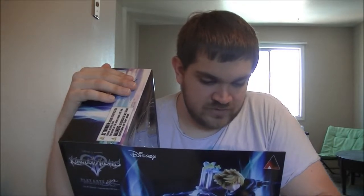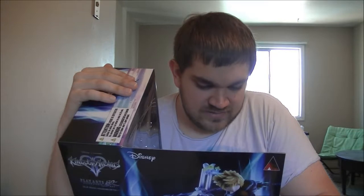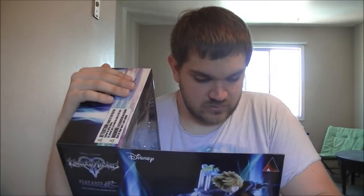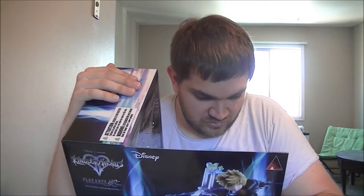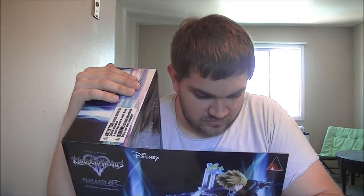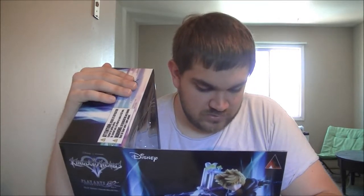Roxas is Sora's Nobody, created when Sora became a Heartless for a brief time. Roxas remembered who he really was — the 13th member within Organization 13, the Key of Destiny. Forever bound to Sora, their keyblade skills are near equal. Will he be able to regain his heart in the fight against Sora? Roxas is a keyblade-wielder whose skills are close to equal with Sora's, and in the same way he can use the power of light to summon his keyblade to his right hand. His fighting style is a bit more aggressive than Sora's, and once fully awakened to his powers, he is able to wield dual keyblades. That's awesome.